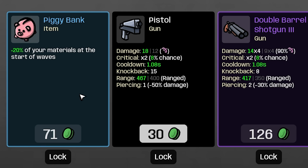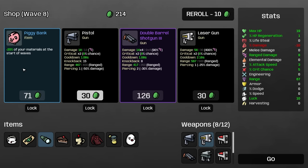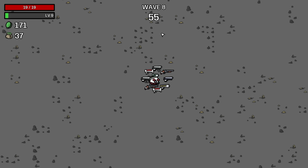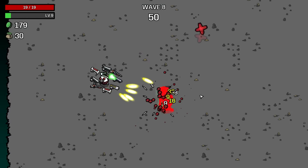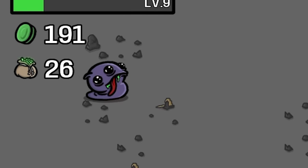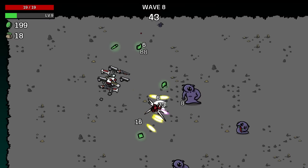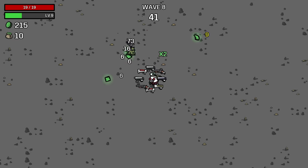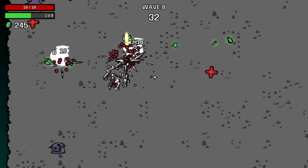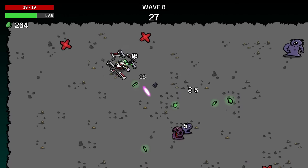This run maybe just went into a really crazy spot with the piggy bank — 20% of your materials at the start of waves. Yes! So I'm gonna lock these two, and I'm hopefully gonna be able to survive this run because as soon as we start, we're gonna get 20% on top of that — so we're gonna get an extra 28 materials. We're starting with 171. And the more money we have, we're gonna get 20% at the start of each round, so as long as I'm carrying some kind of balance up there, it's just like passive income.